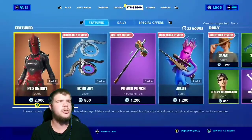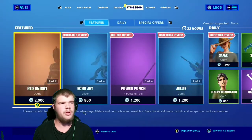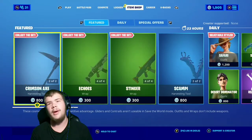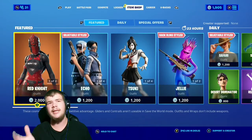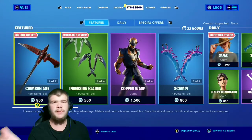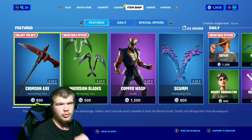And that about does it for tonight's item shop, guys. The big item of the night — I'd say the Red Knight. I'm personally going for Tsuyi. But anyway, guys, if you guys can leave a like, subscribe, hit that bell, and all that good stuff. Comment down below if you picked up anything in the shop tonight. I'll see you guys in the next one.